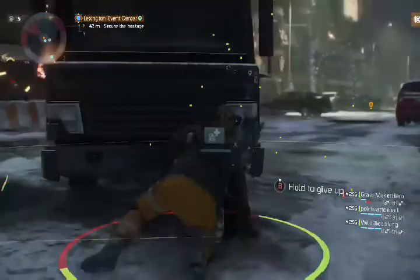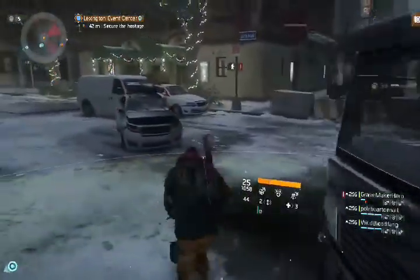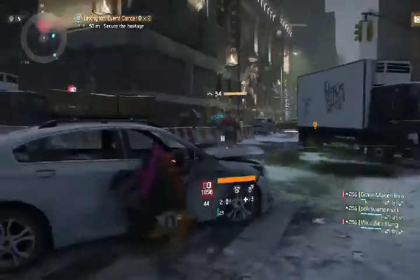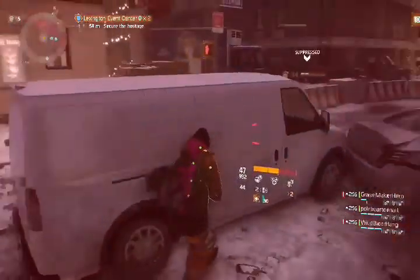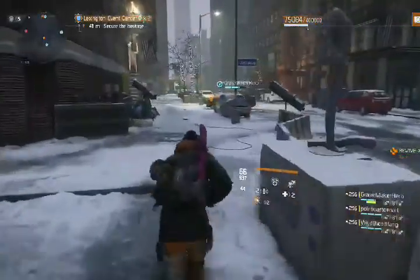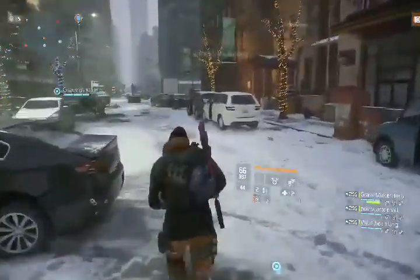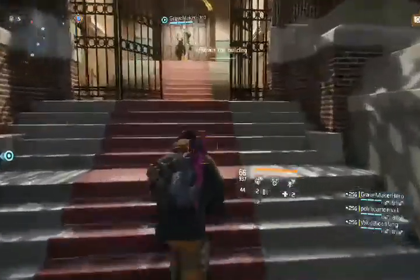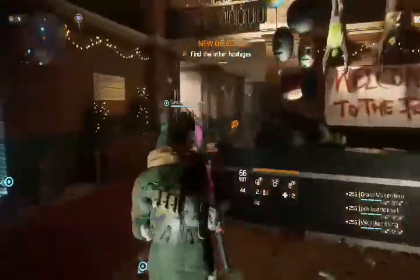They went into some details about the fifth and sixth buffs each gear set will provide, but stated these will be subject to change due to feedback from the PTS. For instance, Final Measure buffs — if you defuse a fire grenade, it gives your whole team a DPS buff; if you defuse an EMP grenade, it gives you a skill buff. We're probably best just waiting for the 1.7 PTS to drop to see how these buffs turn out after the PTS has finished.